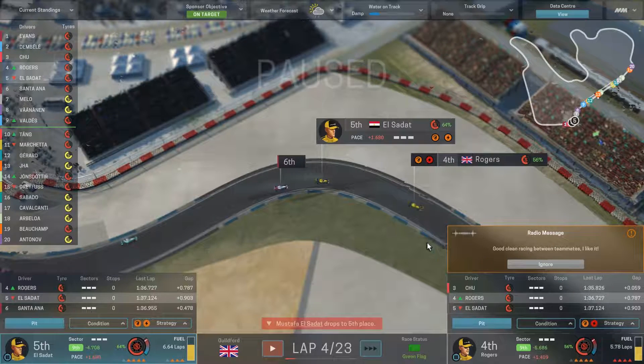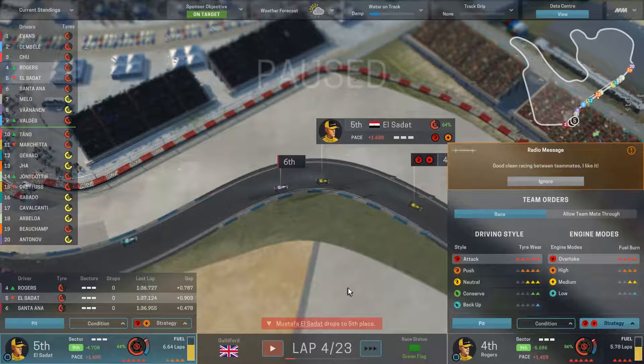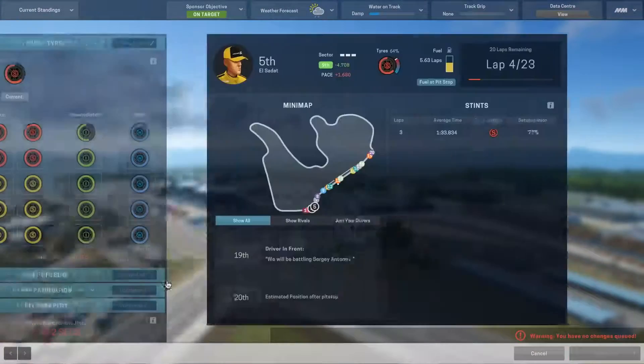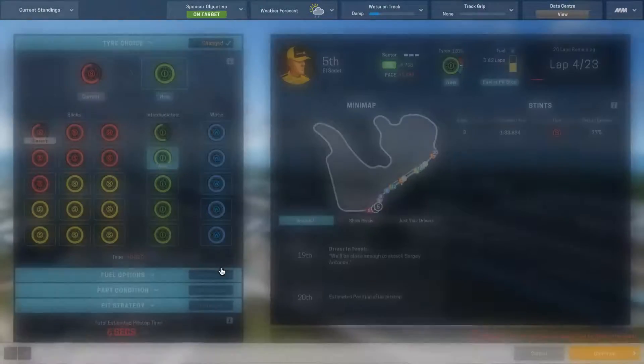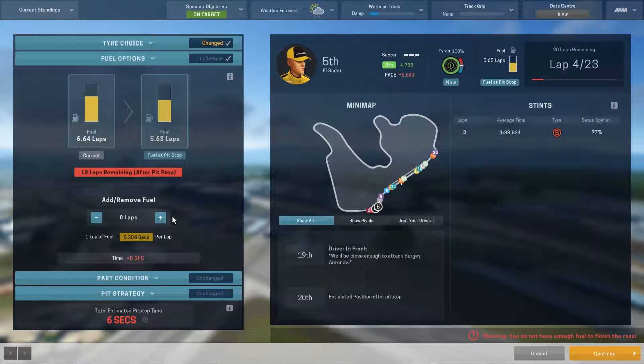Is that a little bit of an insult to the teammate? I think we pit this time though. You know what, I'll flog the tires more — let's get back on the attack here. Let's pit. We're going to get intermediates on because it's just going to build up water. I think that's good enough rain to take the intermediates. Fuel options: we're going to refuel.